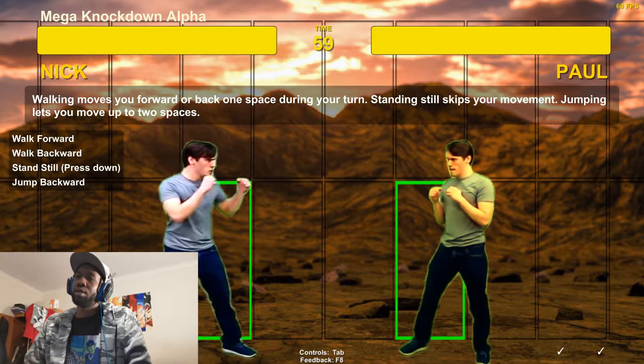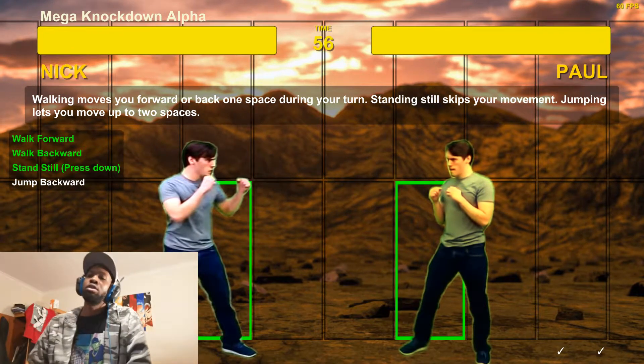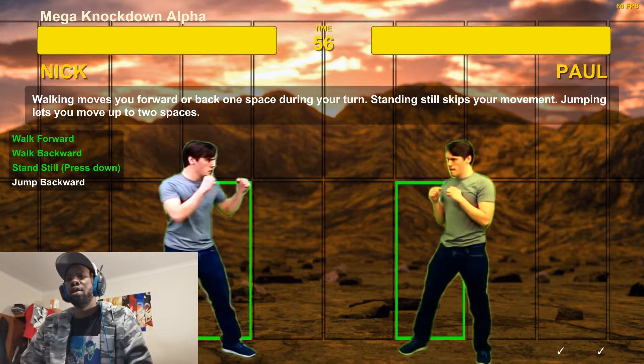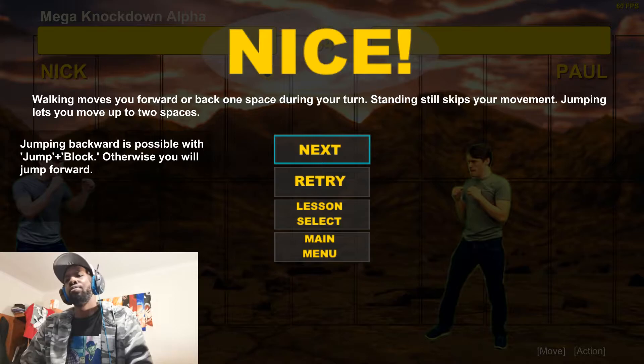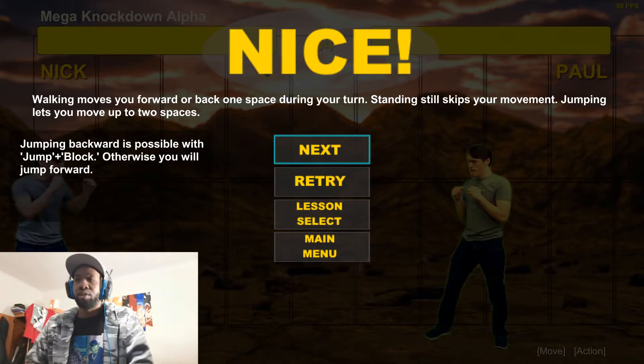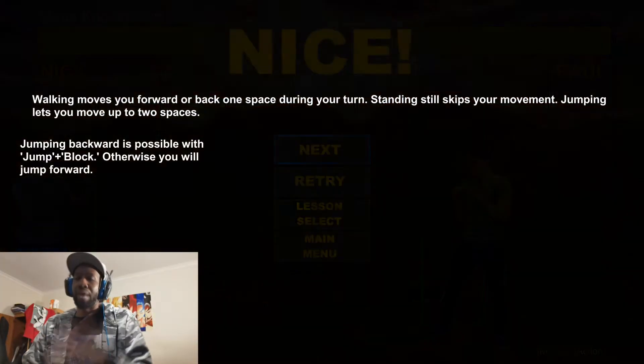Walking moves: standing still skips your movement. Jumping backwards is possible with jump and block — otherwise you will jump forward. So back is block. Let's go through: walk forward, backward, stand still, and then jump backwards.